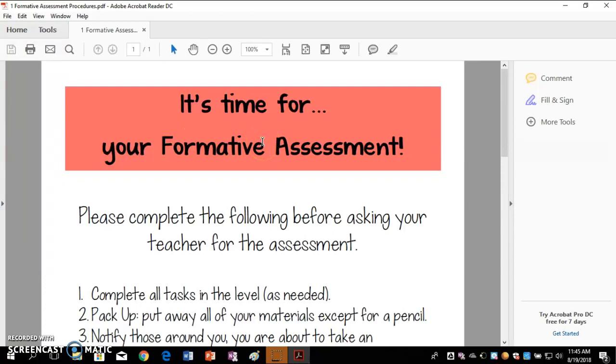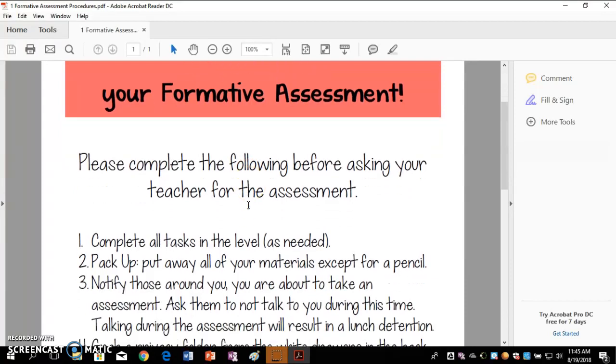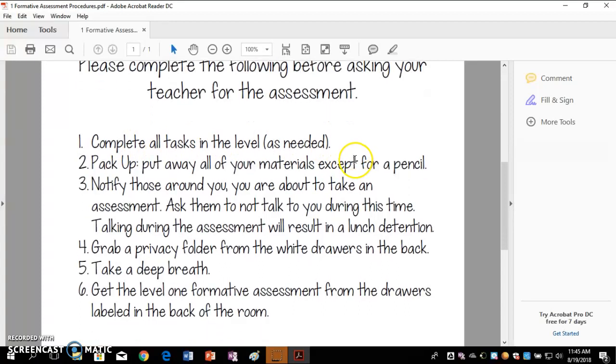When it's time, there are a couple of things you need to do. First, you need to make sure you've done all the tasks in that level as needed. Once we get to some other grids, there might be times where you can skip some parts of the level and still take the assessment if you knew it already. You don't have to do every single thing in the level to be ready for the assessment. Some of us have background knowledge already, so we can take the assessment quicker.